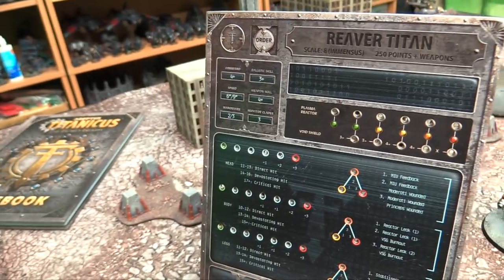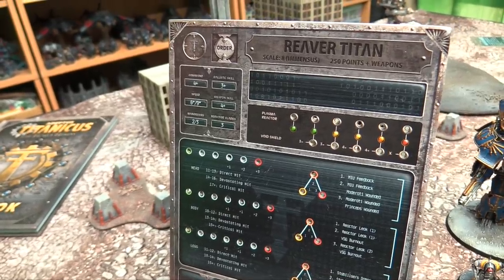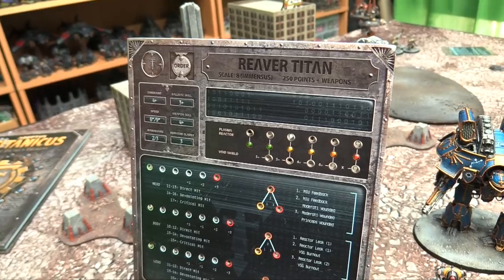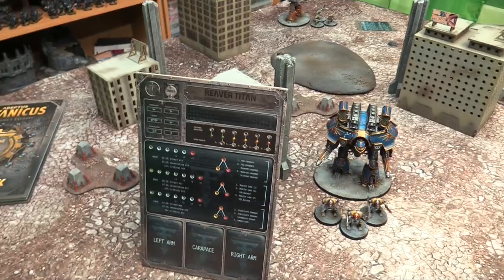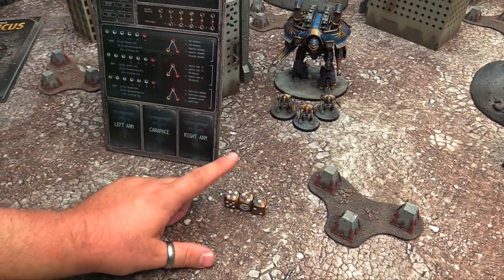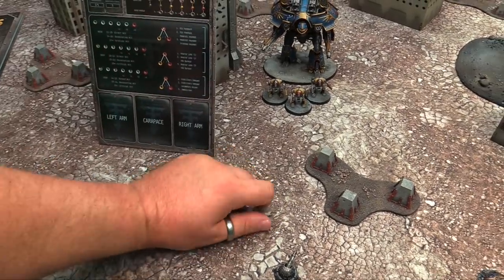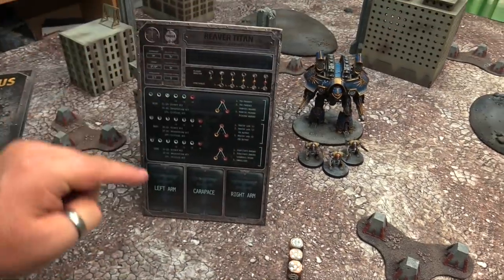If you push your reactor for speed during the move phase, you can move nine inches instead of six with the Reaver. If you want to maneuver, you can put power to the stabilizers — that allows an additional turn for a Reaver. Normally it can make two 45-degree turns; it can make three if it pushes. Then you have your servitor clades — that's how many D6s you roll when you make repair checks. You spend whatever results you get to do things, like using a 4+ to bring back a void shield.